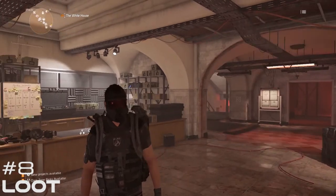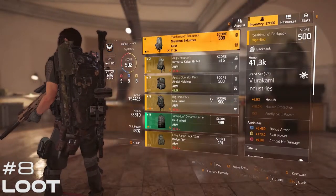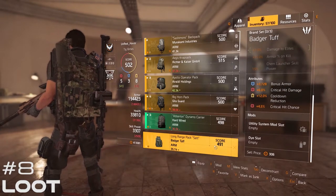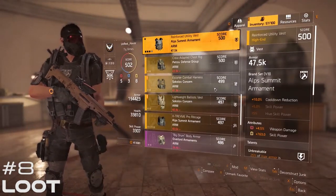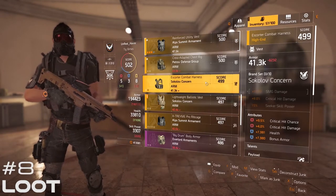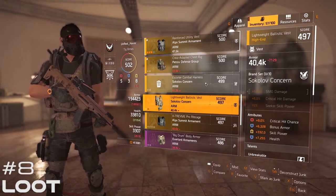Number 8: Know what loot you can use. You're going to get a lot of loot playing The Division 2 and it can be kind of overwhelming, especially when you're trying to put together multiple builds. But you don't want to salvage or sell an item that has an awesome attribute or talent that you could use for recalibration on one of your builds, so always keep a lookout for gear that you could use to upgrade your builds.